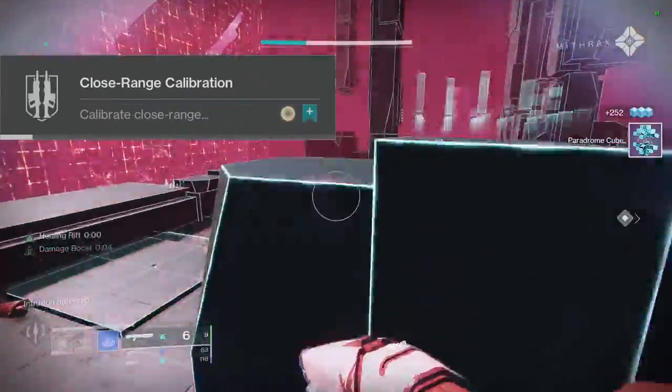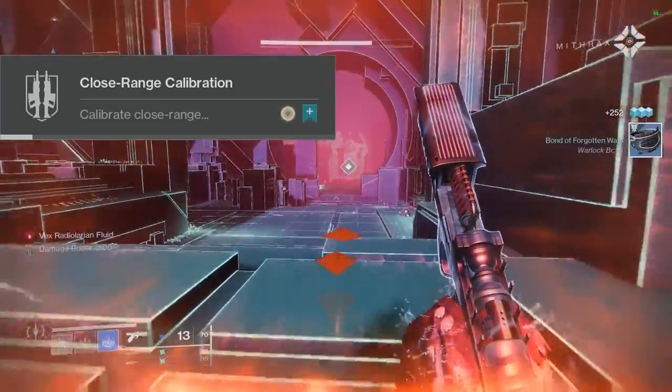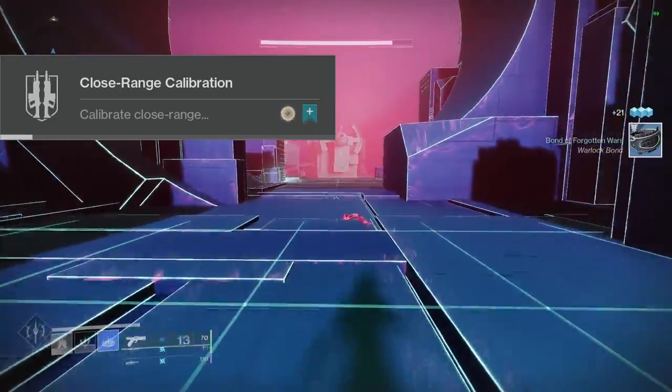At number 7 we have Close Range Calibration. Calibrate close range weapons — sidearms, SMGs, shotguns, and swords — on Europa. Bonus progress for rapidly defeating targets. This gives you extra large XP and some Bright Dust.